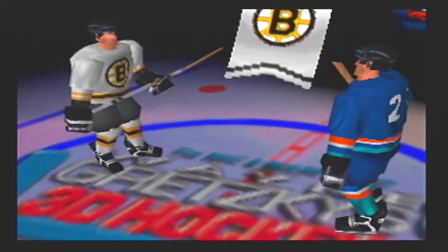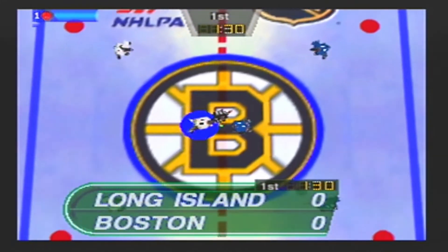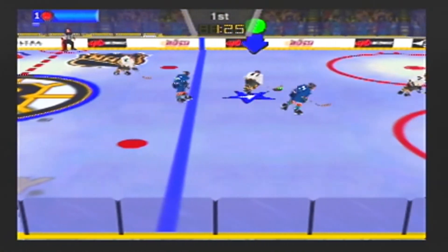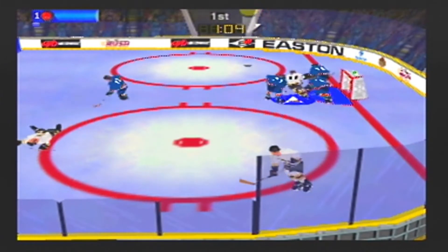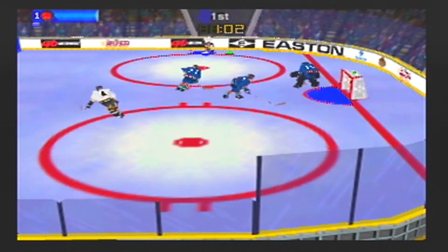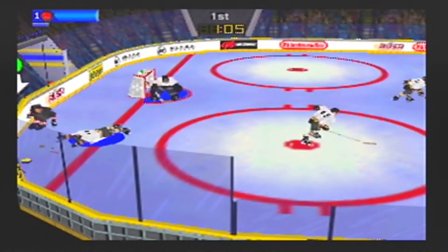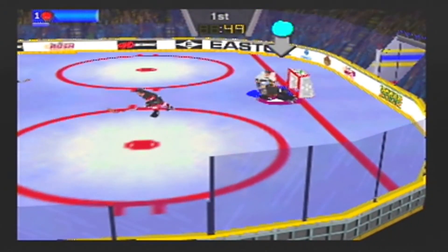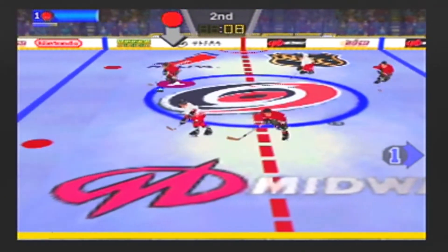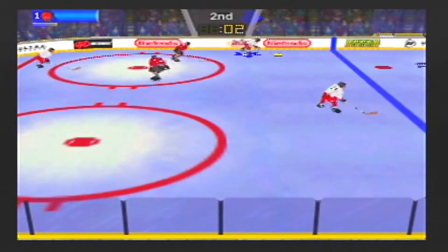Last but not least, Wayne Gretzky's 3D Hockey 98. It was developed by Software Creations and published by Midway, releasing for the N64 in 1997. Wayne Gretzky's 3D Hockey 98 is an arcade-style hockey game and a sequel to Wayne Gretzky's 3D Hockey. These games are just like NASCAR 99 and NASCAR 2000 — they are essentially the same games: same graphics, same music, and mostly the same gameplay. Even the same humor is in the game, where the announcer says things like 'that goalie's a wall' and the goalie actually turns into a brick wall.